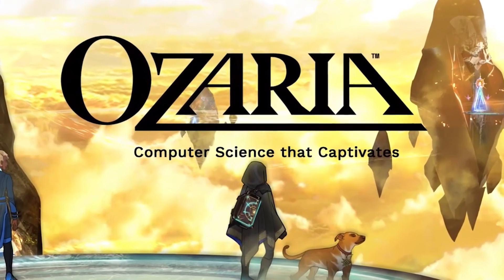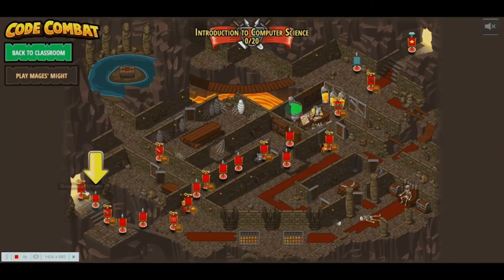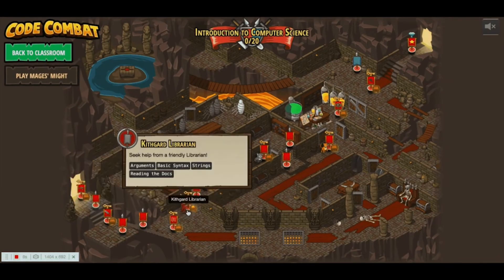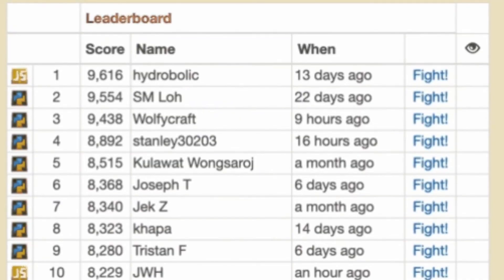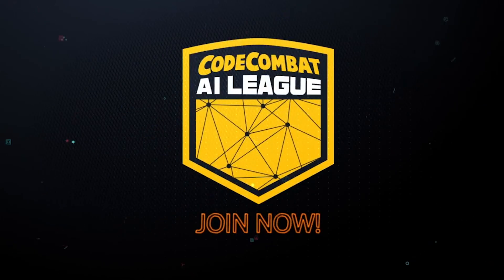For competitors to get the most out of the experience, we recommend players complete Ozaria Chapter 1 or Code Combat CS 1 before competing in one of our arena levels. These introductory courses will give players the foundational basics of methods and arguments that are needed to participate. But if players are looking to reach the top of the leaderboard, some arenas will require additional exposure to more advanced concepts like variables, lists, and conditionals. Enjoy the AI League today — competitive coding has never been so epic!